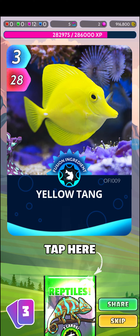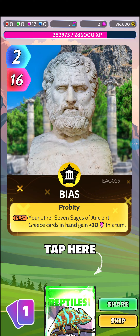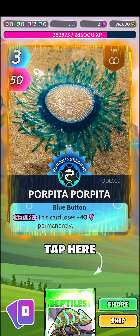Pack 2: Bushmaster, Yellow Tang, South Shell Turtle, Bias, Popita Popita.